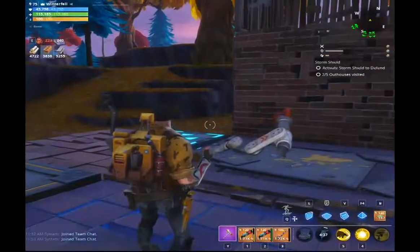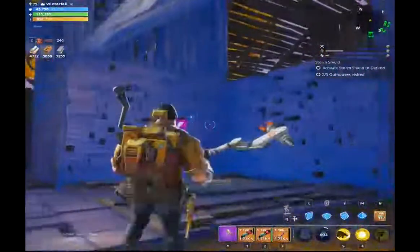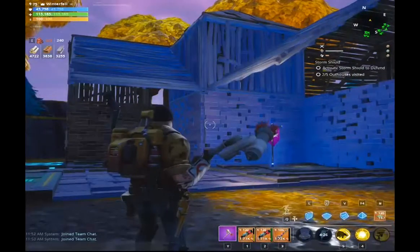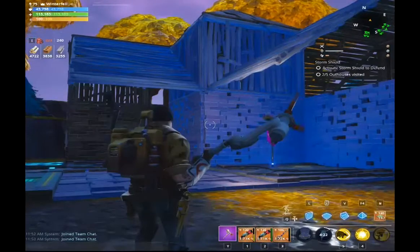If you're running slow field with a friend, then you could just throw that down — it'll slow everything down. And that's pretty much it. We'll see this build in action on the highest difficulty four-man Retrieve the Data mission with storm effects and all that stuff.